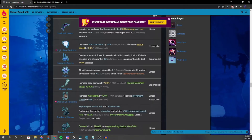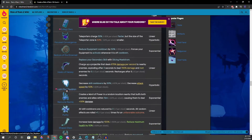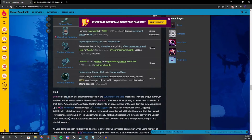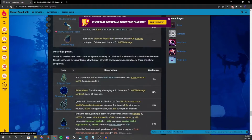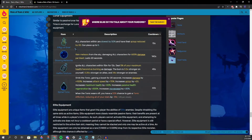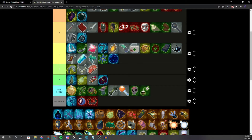Effigy of Grief — what does it do? All characters within are slowed by 50% and have armor reduced by 20%. That affects enemies too. One player doesn't like not being able to move. It's kind of F tier — high F.